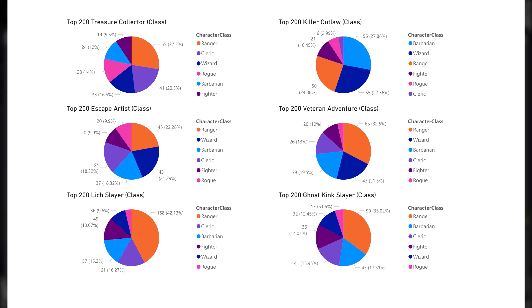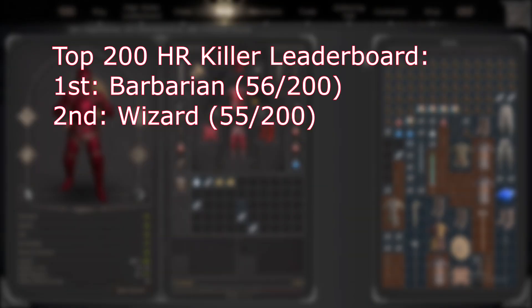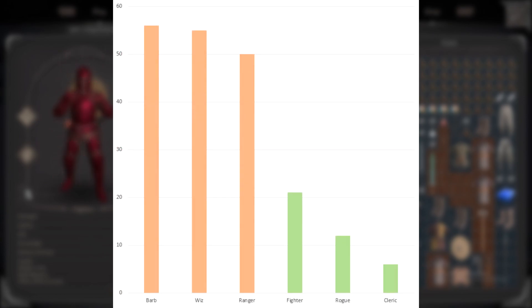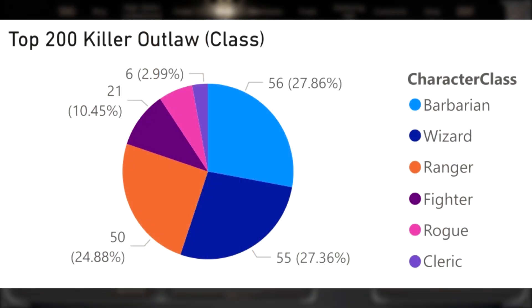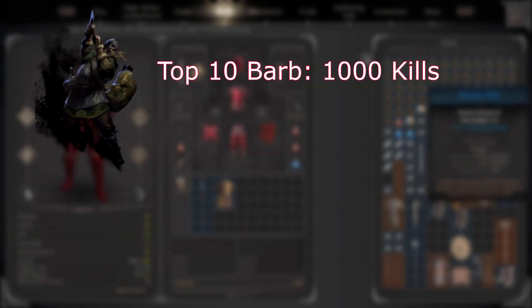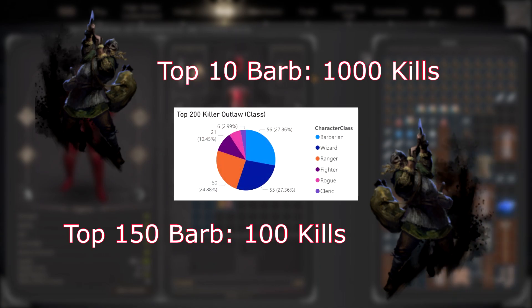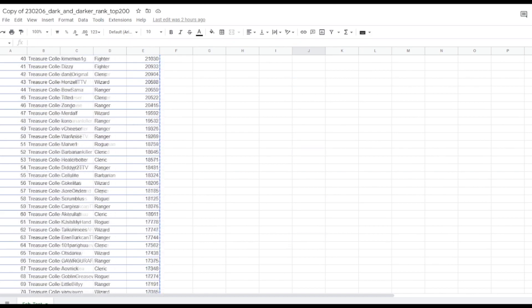Ranger is not at the top of the PvP leaderboard, sitting at a close third. In terms of top 200 killers, Barbarian has 56 players, Wizard has 55, and Ranger has 50. The fourth-place class is Fighter at a measly 21 — a massive jump from third to fourth, which may point to a balance discrepancy between these three classes. However, this data isn't very detailed; it simply tells us how many of each class is in the top 200, not what the performance of each class is. Thankfully, Iron Mace provided a spreadsheet with every player, class, and score in the top 200, which we can use to further break down the top 200 PvP kills.